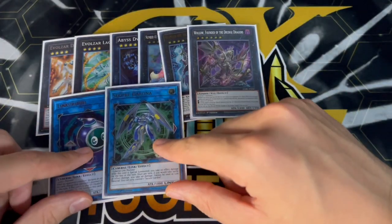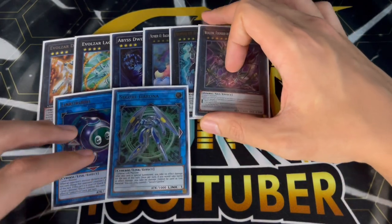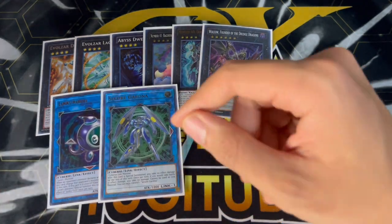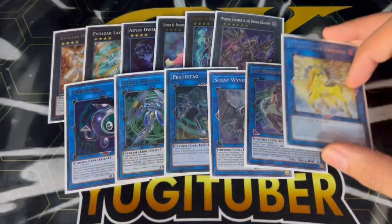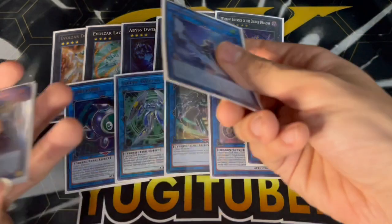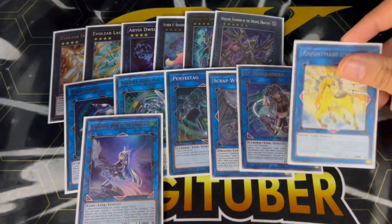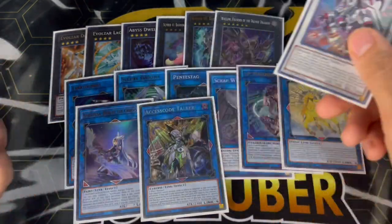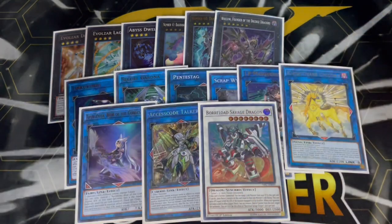For the link monsters we're playing one Linkuriboh and one Secure Gardener — this rarely comes up when going second, only when you brick on something like an Archosaur to get a Double Evolution Pill. We're playing the one Pentastag, one Scrap Wyvern, IP Masquerena, and the one Unicorn — Unicorn is more of a board breaker card. Going first a lot of your boards end on IP or Apollo USA, and on your opponent's turn you can go into Unicorn with IP plus another card you control. We're also playing the one Apollo, one Access Code to push for game, and one Borrelload Savage Dragon since Scrap Raptor is a tuner — making Savage on your opening combo is really powerful.